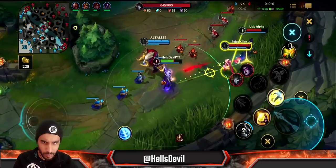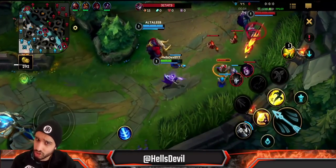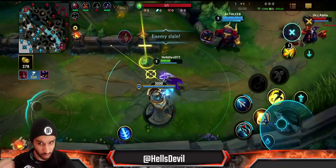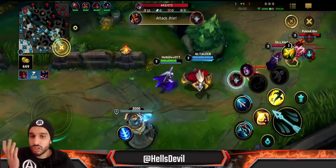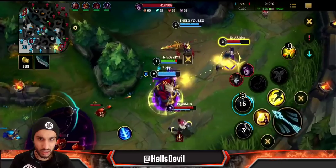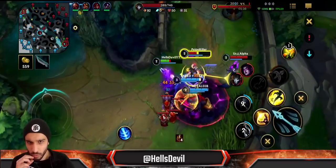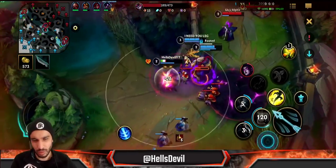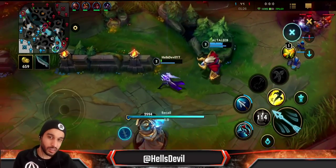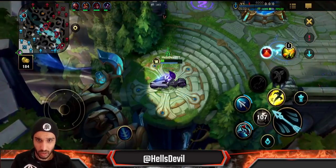Let me tell you about this game. Vayne is the best dodger of abilities in the early game. Against a Morgana you should never have a problem as Vayne — you can just use your Q to dodge her bind. Same goes against Blitzcrank, same goes against Lux. Even though we got ganked here, Vayne doesn't deal a lot of damage early on. We're against Jhin and Morgana.